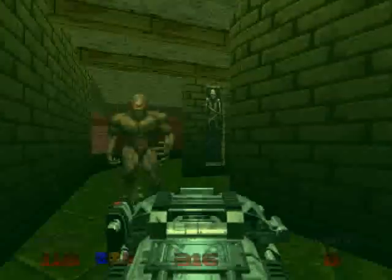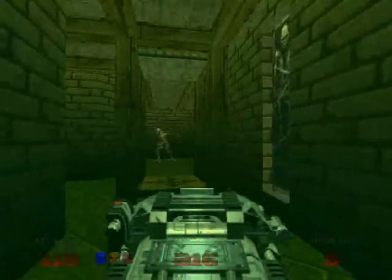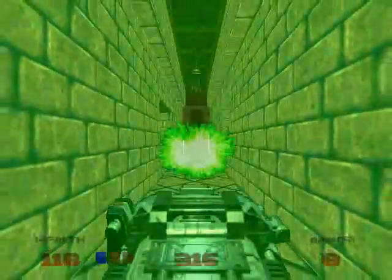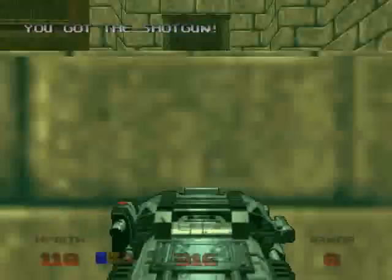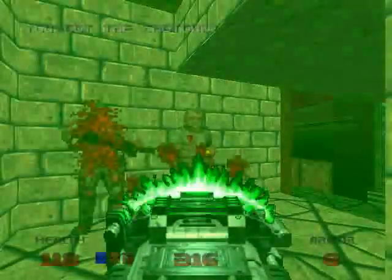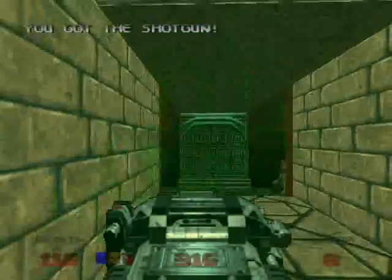There's an Imp in our face. Die! Look at that, man — the BFG just tore right through his body. That's what happens when you're that close to such a powerful weapon — your body just can't handle it. Kill those shotgun zombies. You die! Rip you guys a new one. Literally.